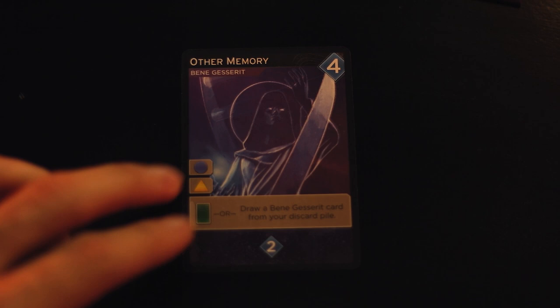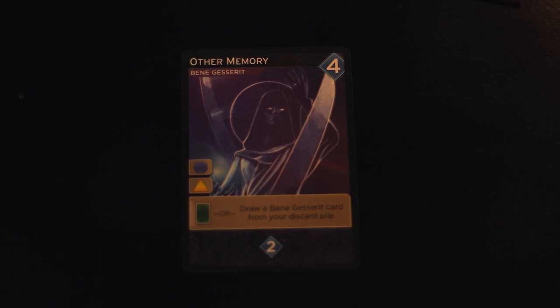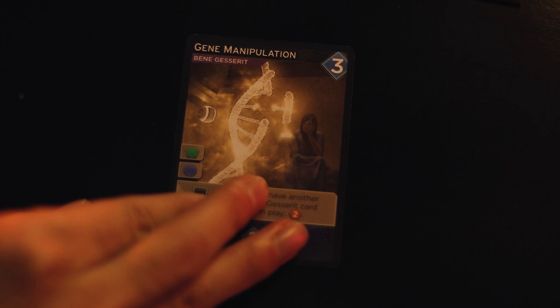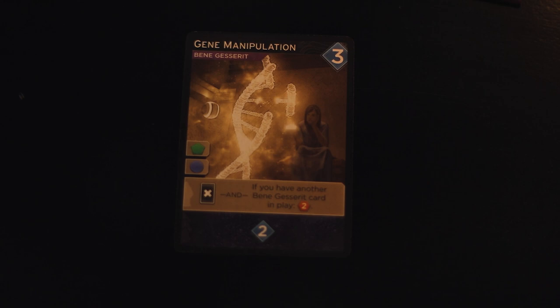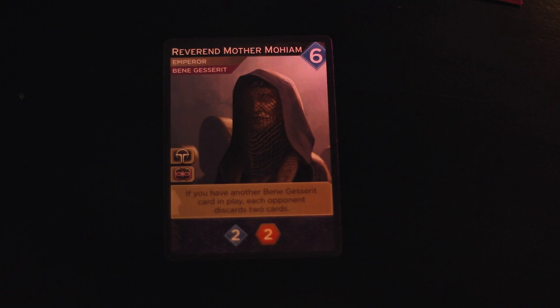First off, I've got Other Memory — a four-persuasion Bene Gesserit faction card that allows you to go to circle or triangle spaces. You can either draw one card or draw a Bene Gesserit card from your discard pile. Super powerful. Then we've got Gene Manipulation, a three-persuasion cost card that allows you to go to hexagons and circles. It lets you trash a card, and if you have another Bene Gesserit card in play you can gain two spice — extraordinarily good. And lastly, the six-persuasion Emperor and Bene Gesserit card allows you to go to Emperor or Bene Gesserit spaces, and if you have another Bene Gesserit card in play each opponent discards two cards. The reveal ability also gives you two persuasion and two spice.